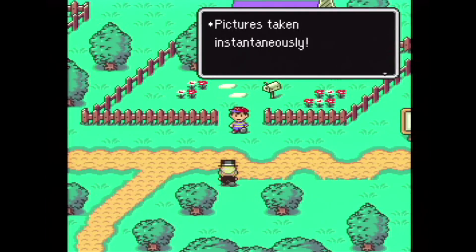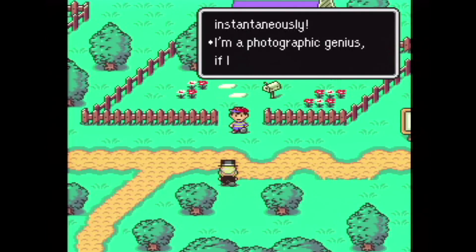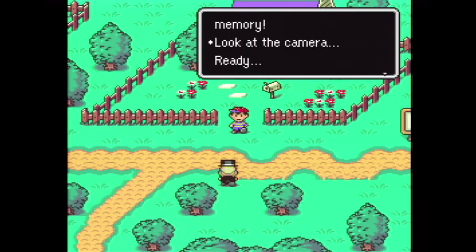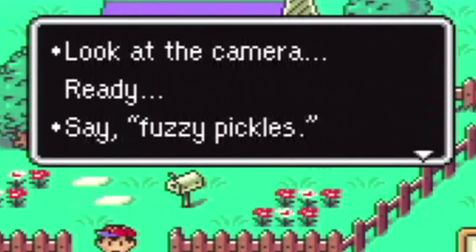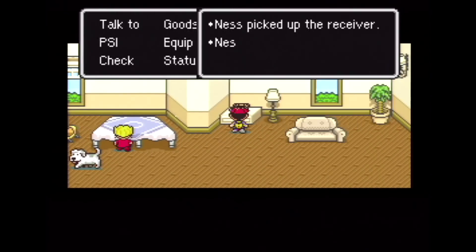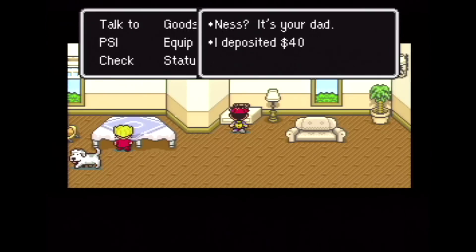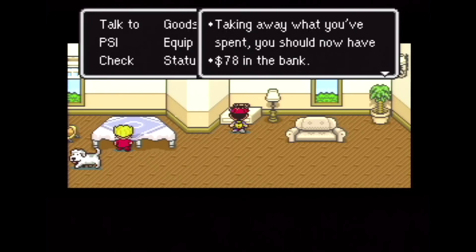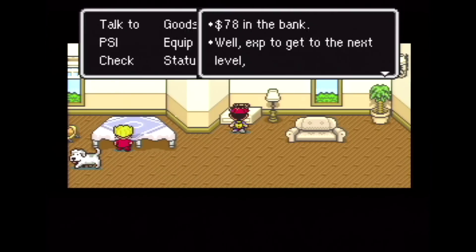Throughout the game, your adventure will pause for no reason so a photographer can take a picture of you. It's kind of funny at first, but it happens way too much and gets annoying after a while. I hate fuzzy pickles. If you want to save the game, you need to make a phone call to your dad. He's never home and must be away on a business trip. He's definitely out cheating on Mom. If you just turn the power off without talking to your dad on the phone, you'll lose all your data.